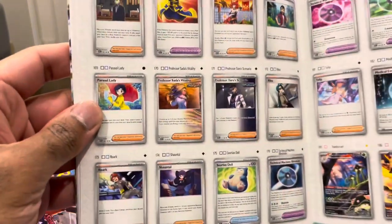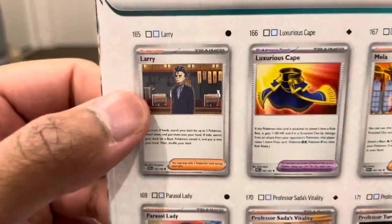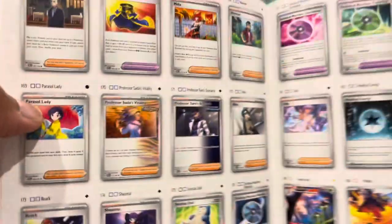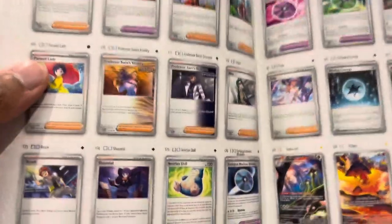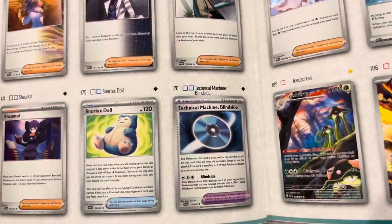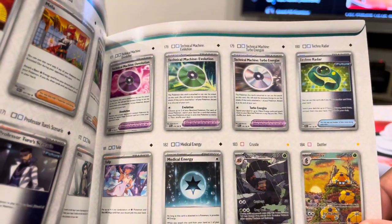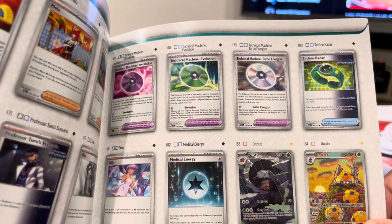We've got some trainers. So many cards in here - 169 already. Shout out to Larry. Big day at the office, Larry. We've got TMs - if anyone remembers playing the video game, we used to get those TMs. So we've got a TM down the bottom there. Snorlax Doll, all the other TMs. Evolutions, De-Evolution.